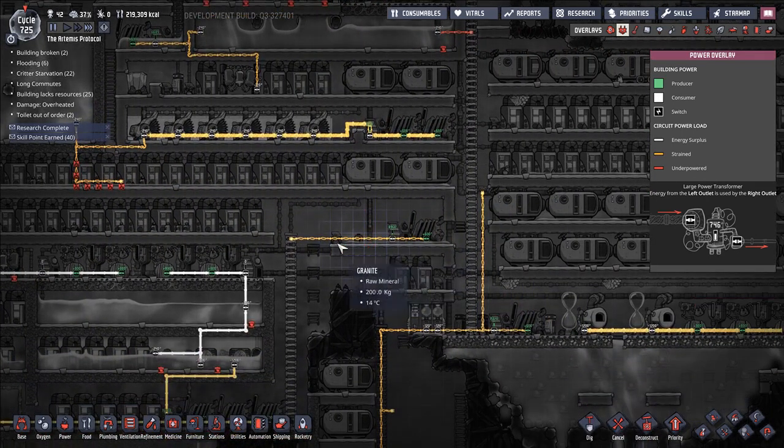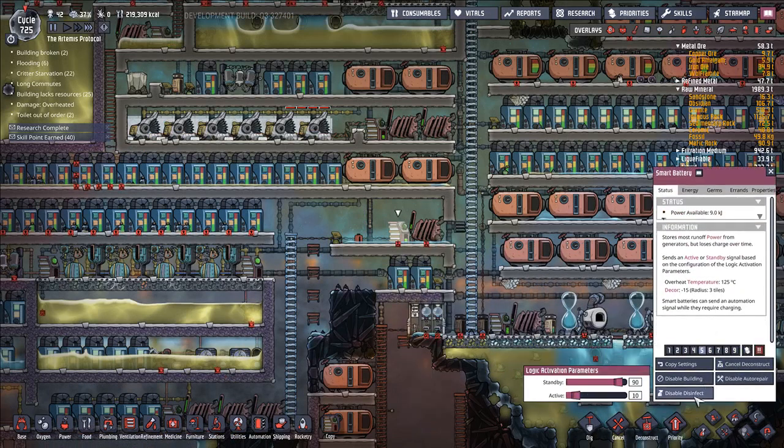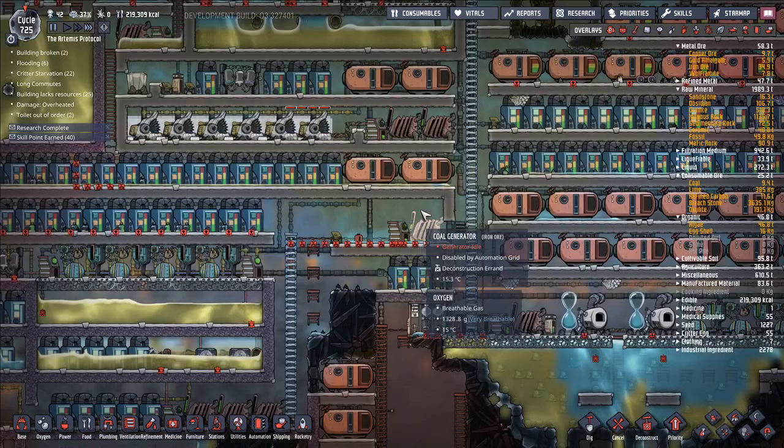Anything that isn't necessary anymore — we don't need this, we don't need this. If I go to the power view, we can go ahead and deconstruct all of this wire as well. Cleaning up all this stuff — that's going to be objective number one.